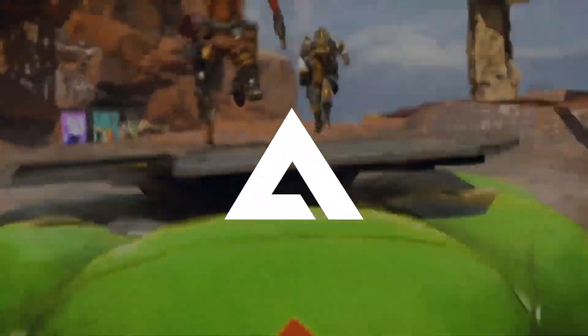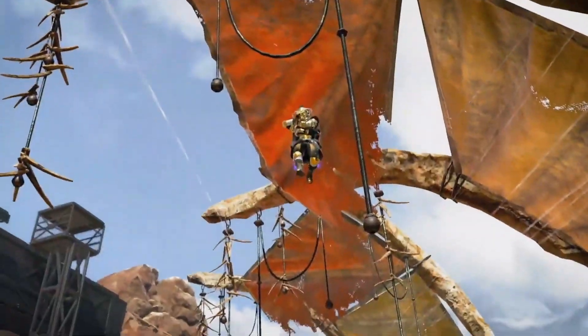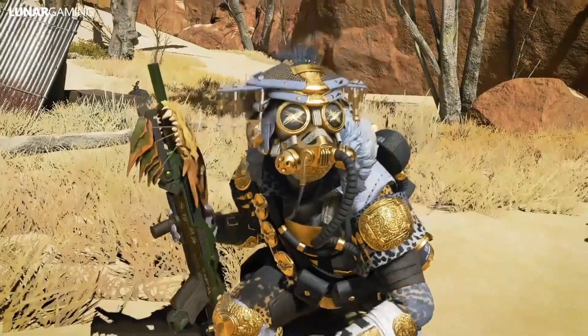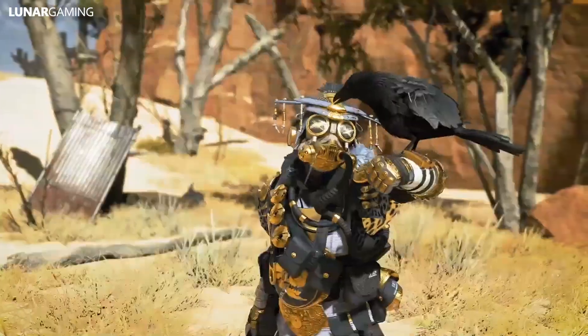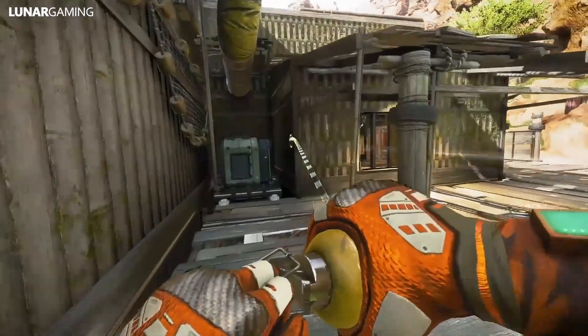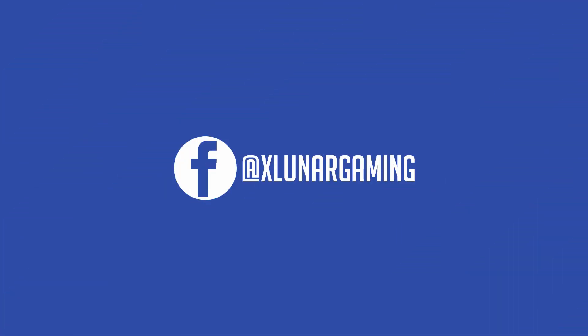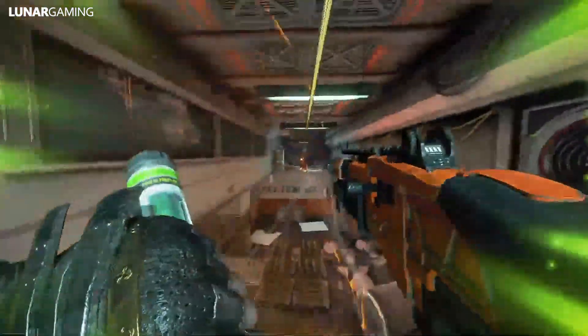Hello guys, it's me Lunar, welcome back to another Apex video. Season 2 info just released via EA Play and I'm going over all the big announcements, including the first look and details on the upcoming 10th Legend Wattson, the L-Star, new game mode, and more. If you find the video useful, leave a like — it is very helpful. So let's jump straight into it.